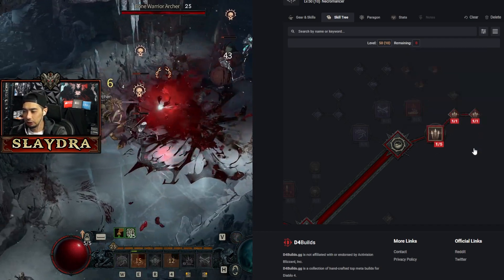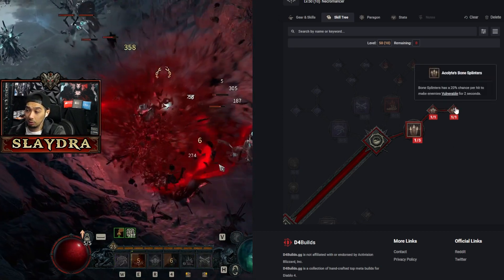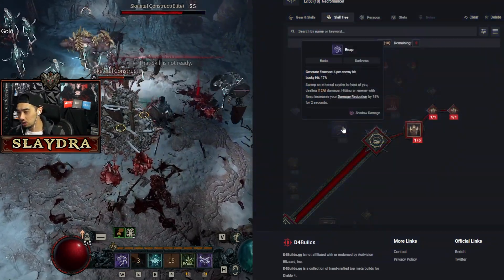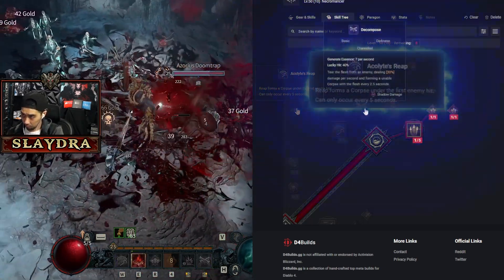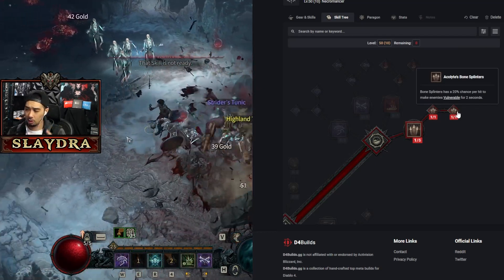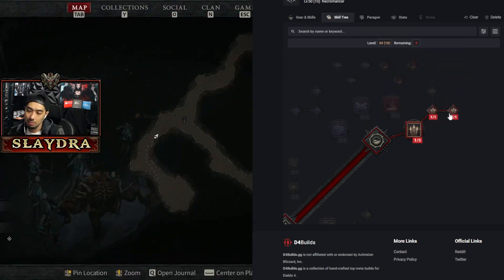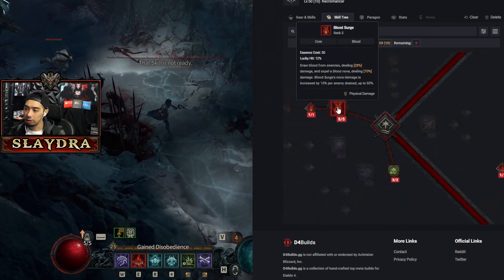Choose whatever basic skill you want — the Necromancer ones are a little weak. The only one that really gives you vulnerability is Acolyte's Bone Splinters, which is a 20% chance. Reap can also give you a decent resource generation if you group up enemies, and Acolyte's Reap or Decompose can generate a corpse. The most important thing is having a way to apply vulnerability, or if you're playing in a group where someone else handles that, any basic skill is fine.